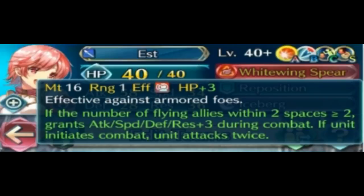So to rank the three: if you care about armors, Est is the best, followed by Palla, then Catria. If you don't care about armors, I think Palla is actually the strongest, followed by Est. It depends on whether your color triangle plays out — there's going to be green units in the current meta fairly commonly.